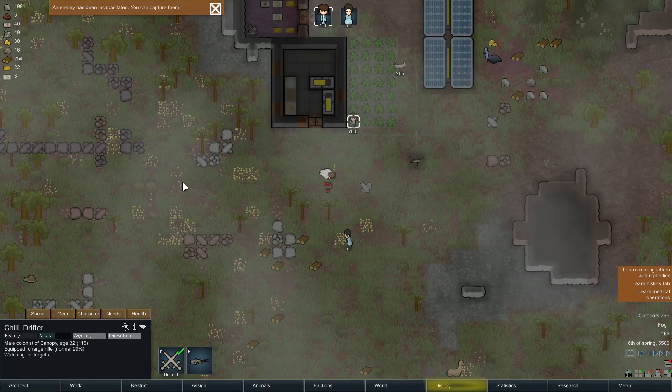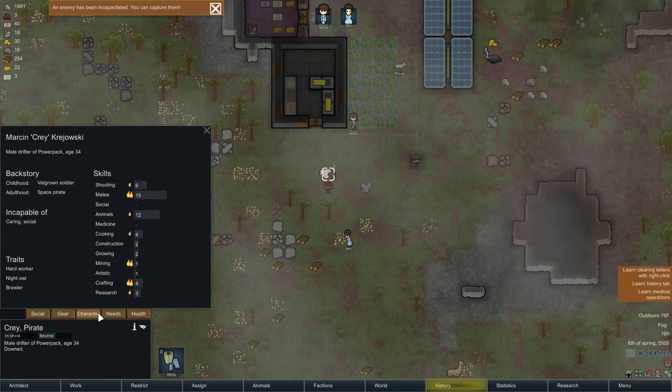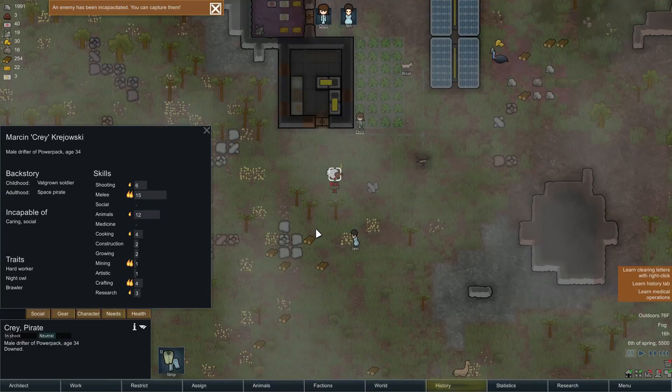An enemy has been incapacitated - you can capture them. Let's see if this guy is worth trying to recruit. Once you've taken an enemy down you can take them prisoner, or just let them die. If you take them prisoner you have a chance of convincing them to join your colony properly. Oh my god - I am glad he did not get into melee with us. Holy crap! He's a soldier that went on to be a soldier, and he's got a twelve in animals! He's the gentle giant that carries the gigantic club - the antithesis of Jen. He can't be social or do doctor things, but he'll keep us safe.